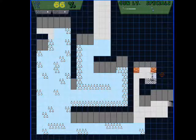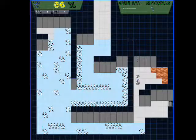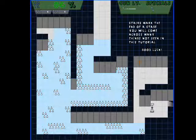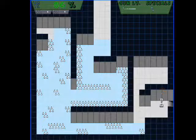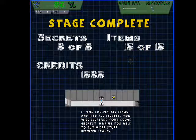Another breakable wall there. You can usually tell — a breakable wall has got cracks all over it, though I don't know if you can see that in the video because of the quality. Stairs mark the end of a stage. You'll come across many things not seen in this tutorial. Good luck. We got all the secrets and all the items.